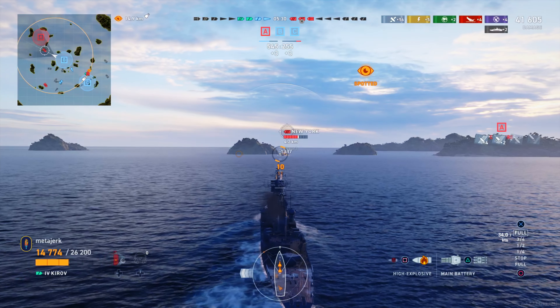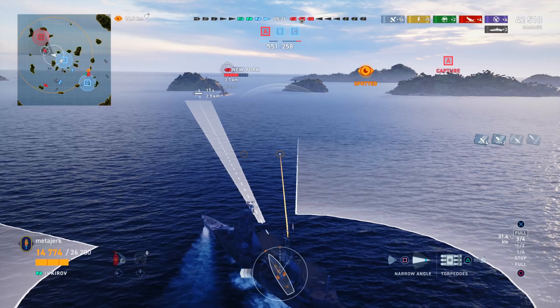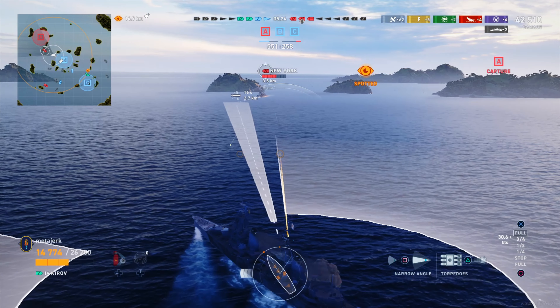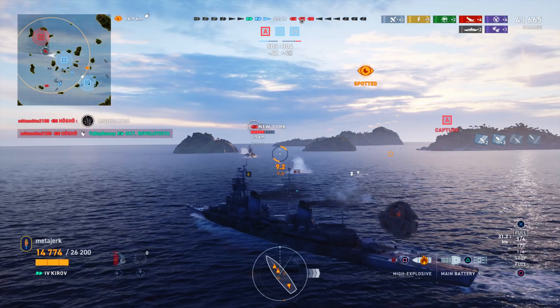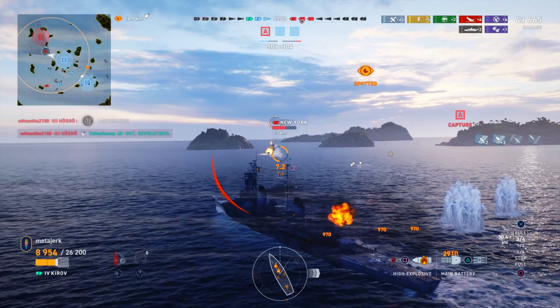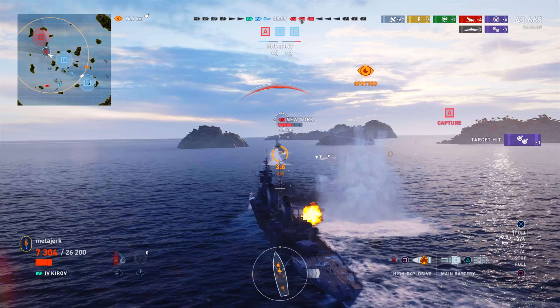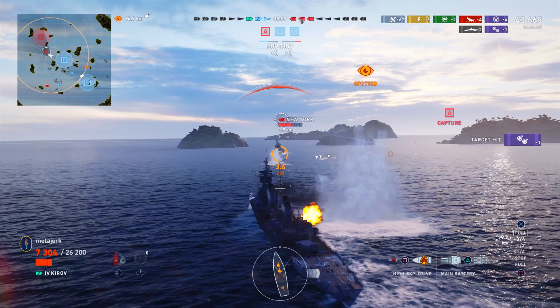It's kind of all or nothing at this point — we just need to get close enough to torpedo this New York, and hopefully survive in the process. Looking at the torpedoes, Kirov torpedoes are only 4km range, but they do hit pretty hard if you manage to get close enough. We fire another HE salvo to break some secondaries and get general damage in. I believe that was the Giulio Cesare that popped a salvo at us — that could have nearly been our death, but Russian balance saves us this time.